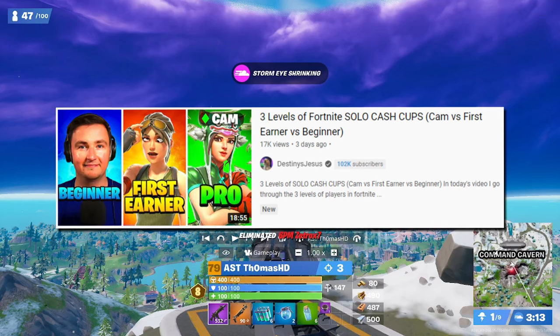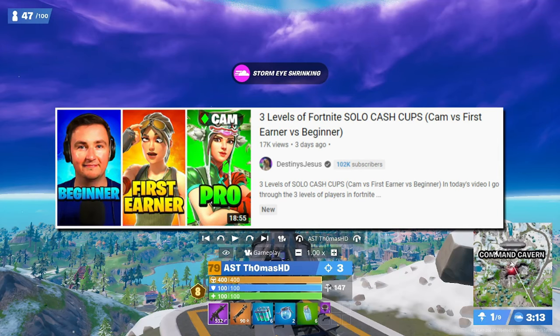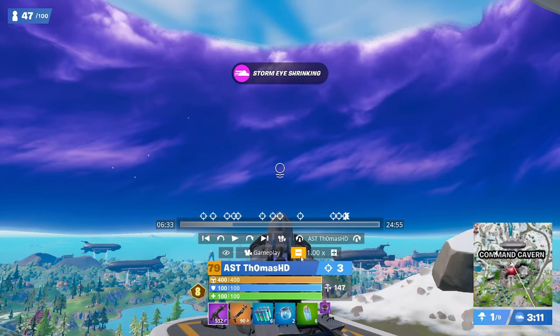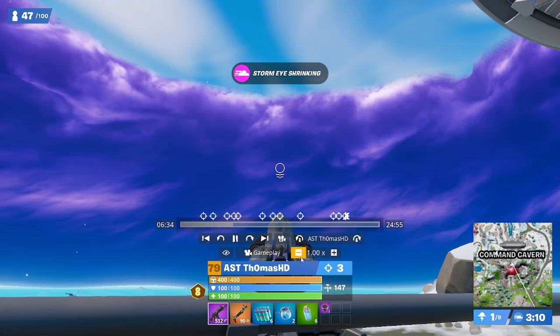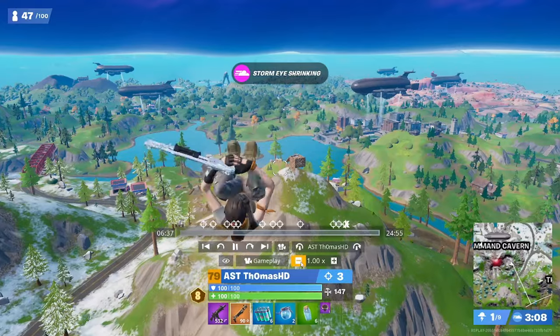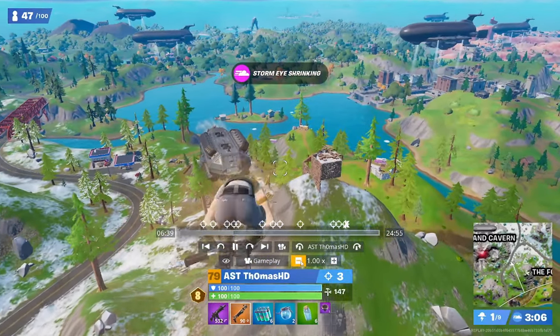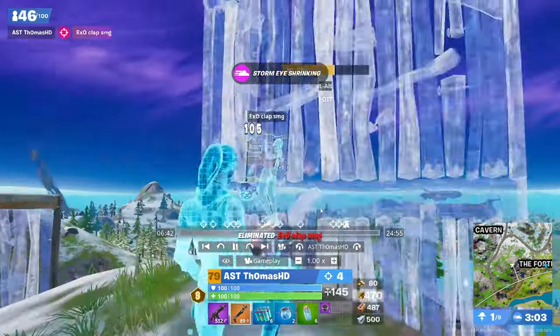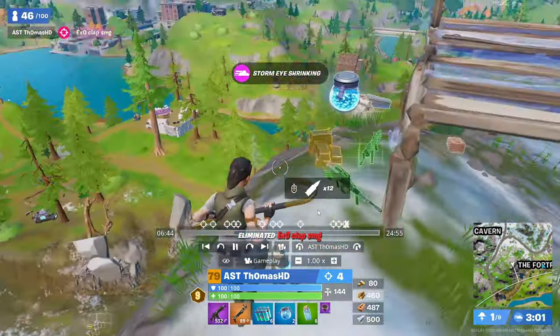If you guys haven't seen the three levels video from earlier this week, make sure to go watch it. This is one of the best things you can do for W-Keying mid-game in Opens: just find someone that's bad, boxed on a hill early zones, then strand them. Just mark them, line up with the cannon, put yourself into the cannon with right-click, and you're going to go straight into their box. If they're in that box, or even around the back of it, you're going to get 100 damage just like this, break all their builds, and get a free kill. Very effective.